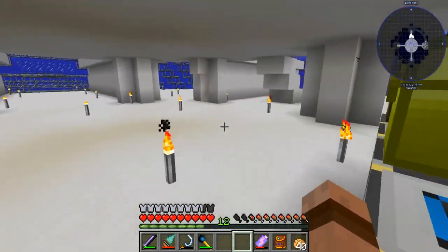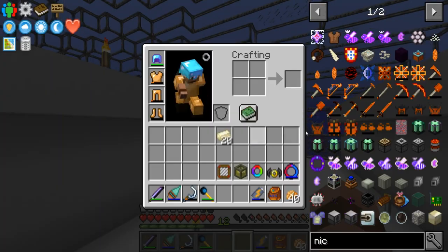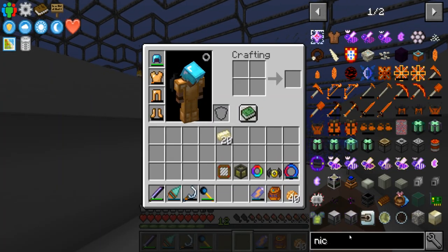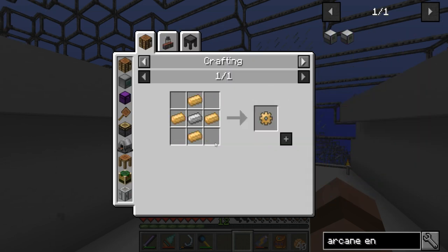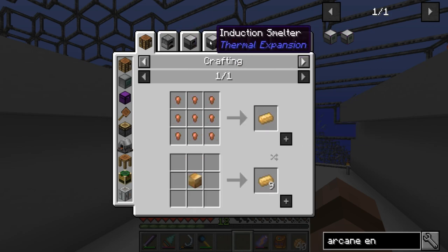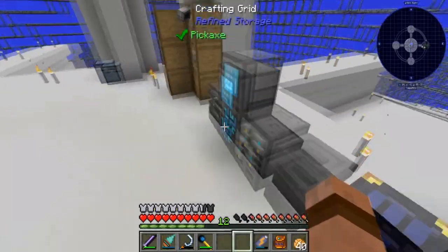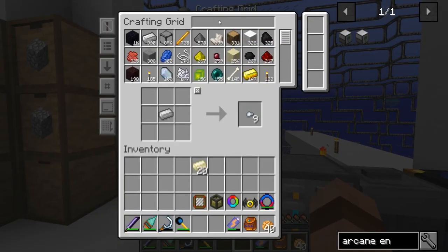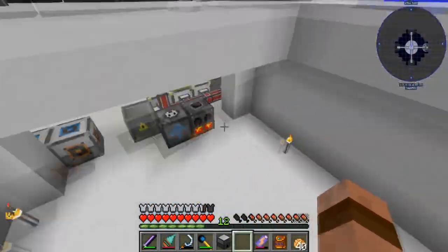Now there's the next question - where is my arcane thing? The induction smelter is what I'm looking for. Ever since the move, things are a little bit messed up. Is this it? It is. Okay, basic - that's fine, I can live with it.